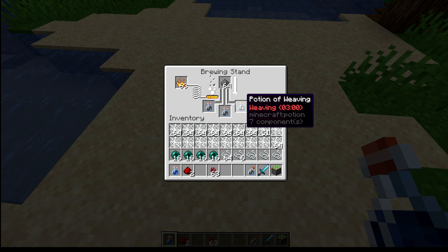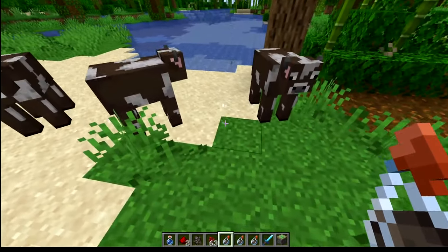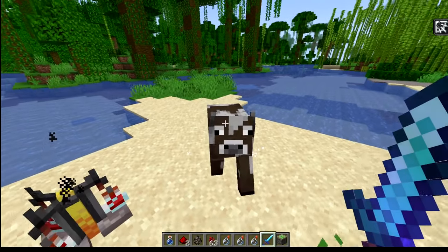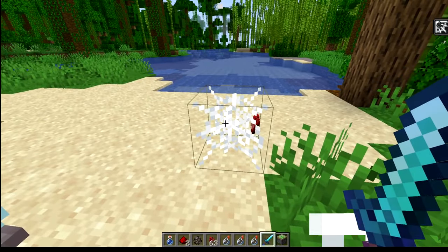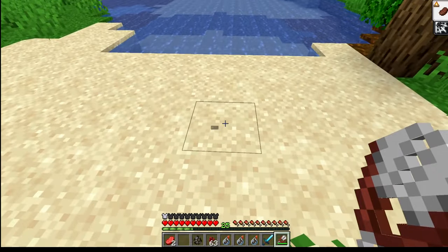Then once made into splash potions using some gunpowder, they can be thrown onto mobs for a new potion effect. You can see the particles coming off them kind of look like little cobwebs. Anything with this effect that happens to die will end up trying to place some cobwebs, which can be harvested in survival for a now renewable way to get them.